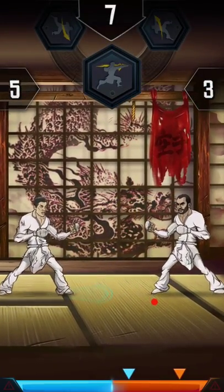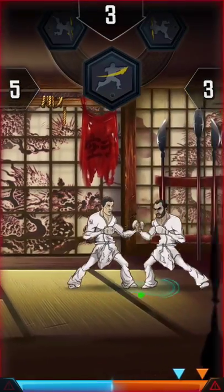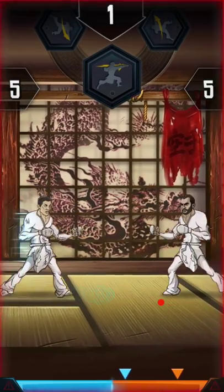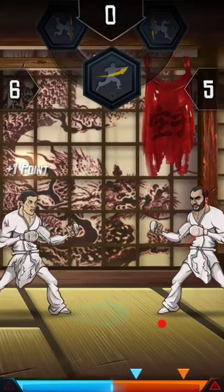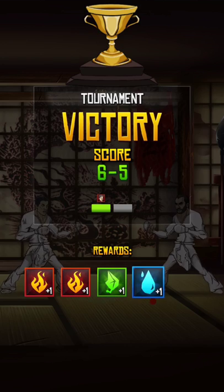Both of us are trying to be cautious. There's a timer at the top, and the rotating wheel shows the attacks that are ready. When you're in range, the game selects the type of attack you're going to do.